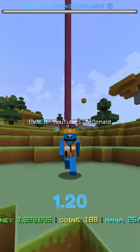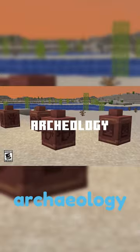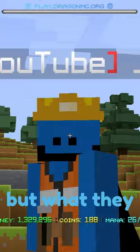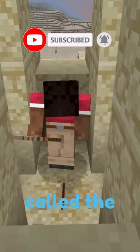Minecraft 1.20 has a feature nobody knows. This is the new archaeology system which allows you to dig out different items from the ground. These items can vary, but what they all have in common is that they are found in a new block called suspicious sand. This will be hard to spot, so you will also need a second new item called the brush.